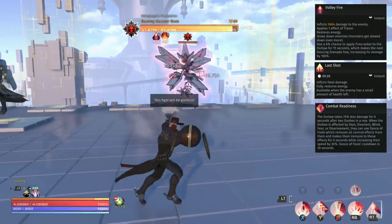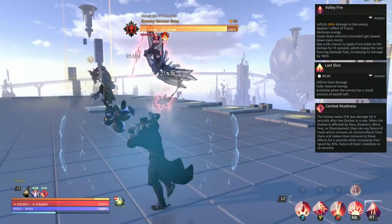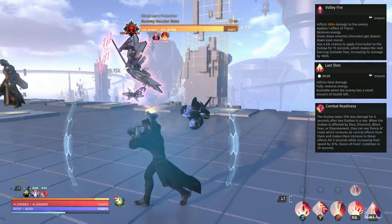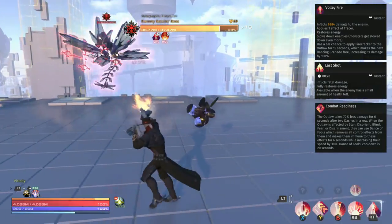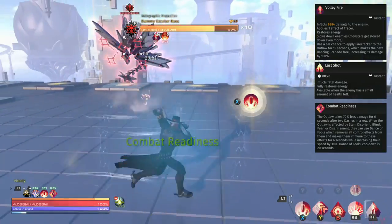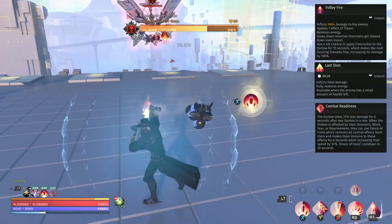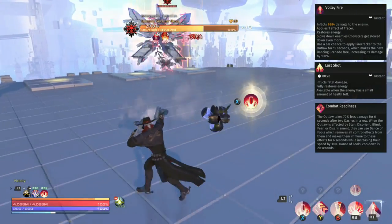Next up we have a look at the Outlaw's one defensive skill, but it is pretty great — this is Combat Readiness. When you dash two times in a row you gain 70% damage mitigation for 6 seconds. On top of this your dash can also be used as a crowd control breaker, though it does have a 20 second cooldown on that.